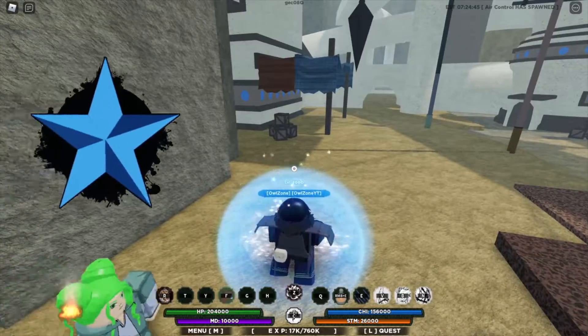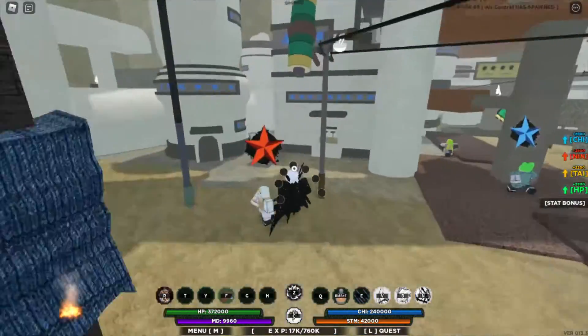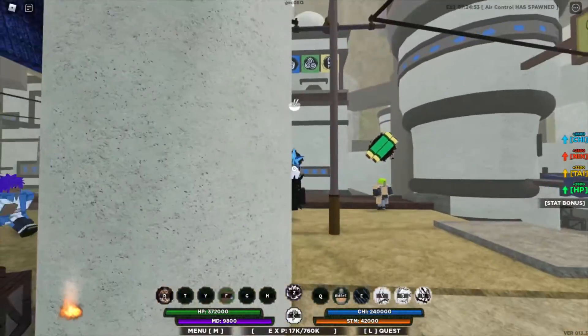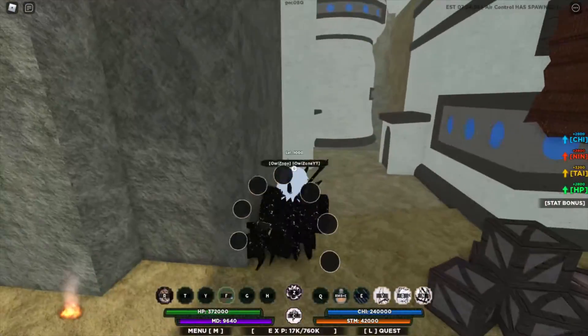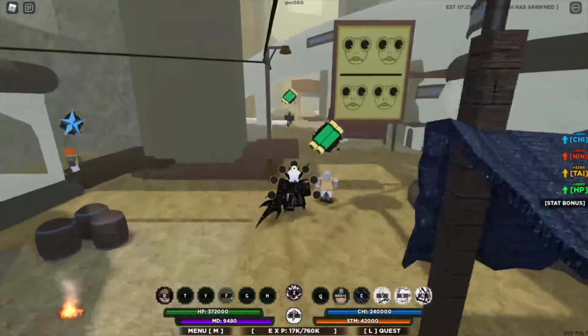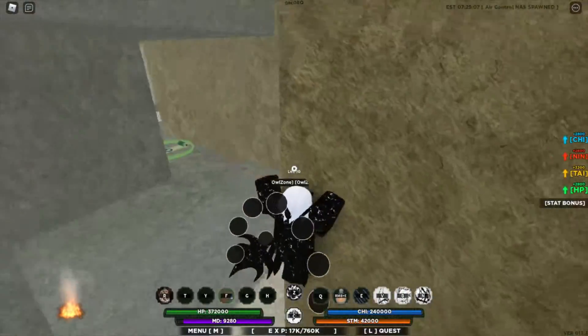For the spawn location, I'm gonna go to the ramen shop so that you guys can find it easily. From here, take a left and you're gonna see these stairs. Go up, then take another left and climb up, and your scroll is right here.